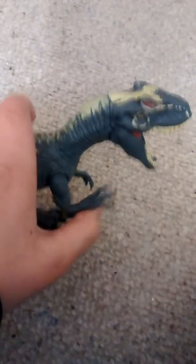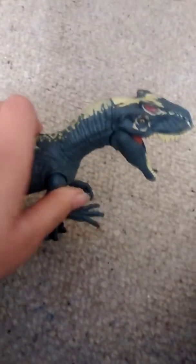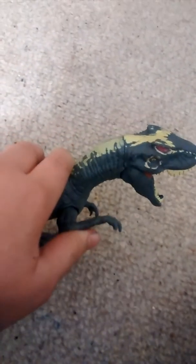The arms can go like this — kind of like hitting stuff — and they can go up and down as well. Then the jaw goes nyam nyam, that's with his action feature.